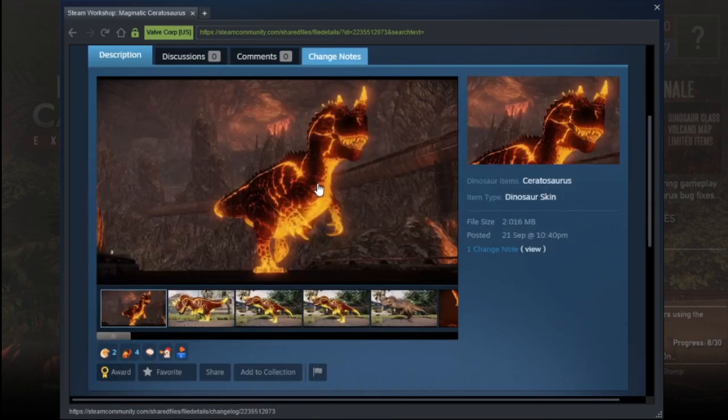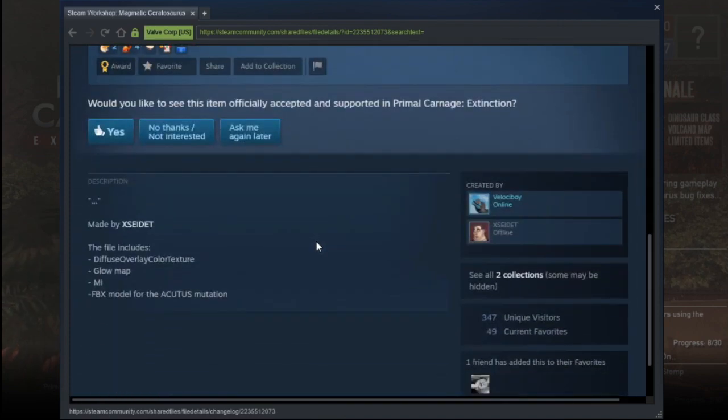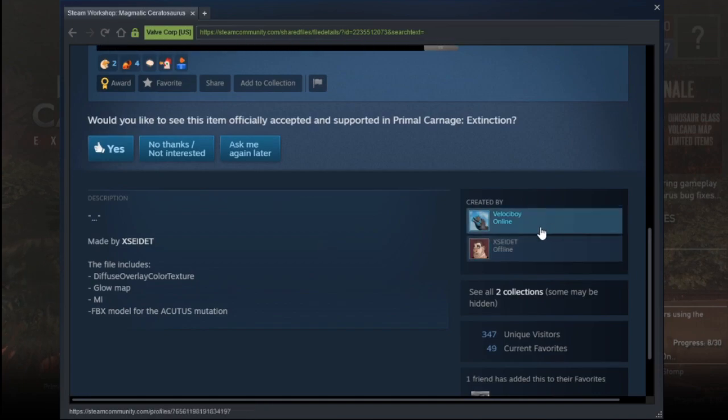Okay, this one by Excited — basically a Magmatic Tupa but it's Magmatic Cerato. Wait, is that a mutation? Wait, did he make a mutation with that? Oh okay. And Velociboy as well.